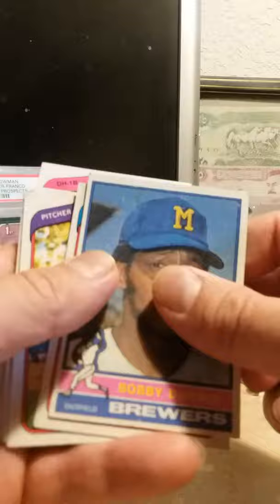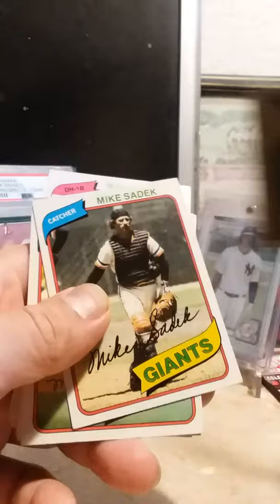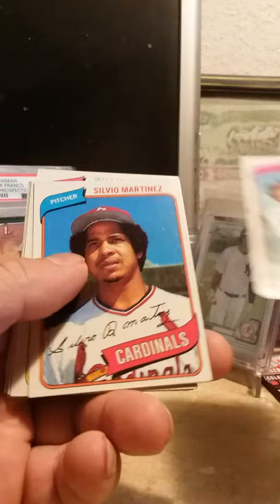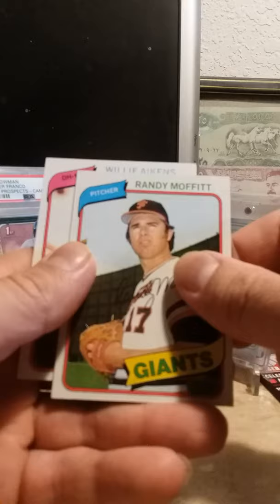Now here are the ones I pulled out that I thought were a little bit better and a little bit older. This is a Bobby Darwin — this is 1977. Got a Mike Sadek from 1976. Got a good amount of 1980 cards in here: Mike Bassick, Mike Sadek, Tom Donahue, Silvio Martinez, Bob Watson, Mike Tyson, Ross Grimsley, Mike Proly, Randy Moffitt, Willie Aikens.